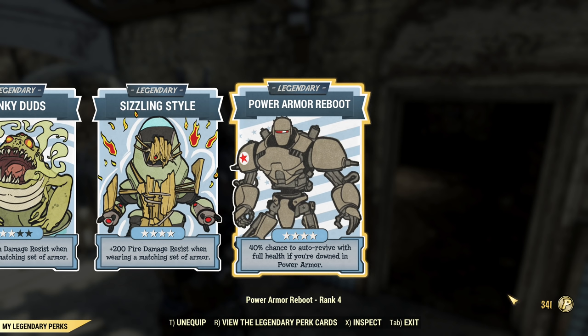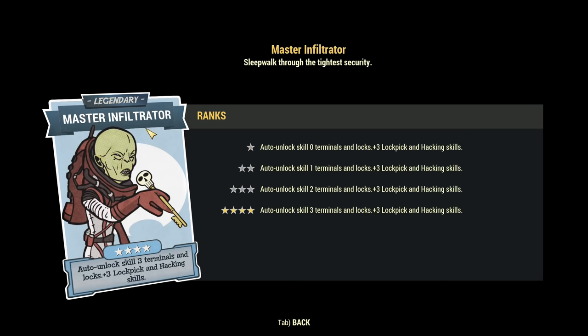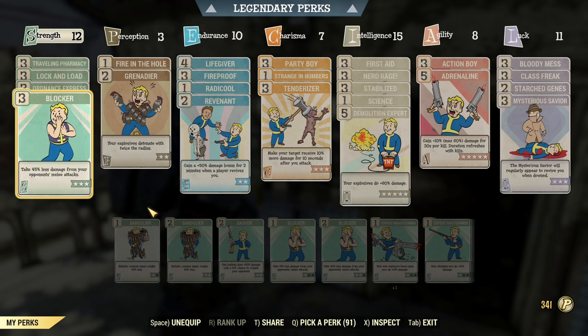I notice I'm not really dying with this build so Power Armor Reboot is useful occasionally. Some other good options for this build: Ammo Factory if you plan to craft explosive ammo, Master Infiltrator if you're lazy like me on my main build, or Taking One for the Team if you're expecting to tank damage for your teammates.